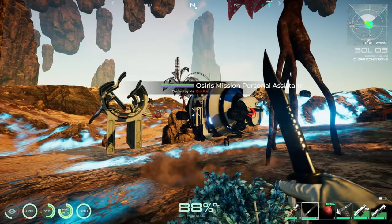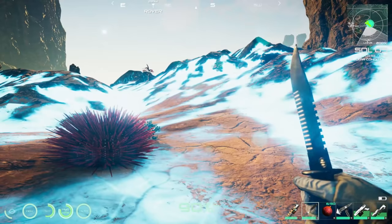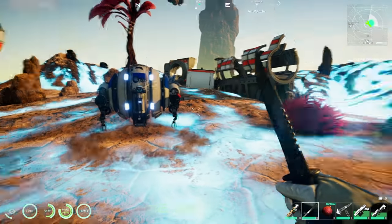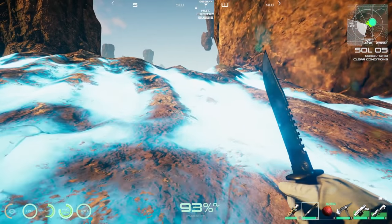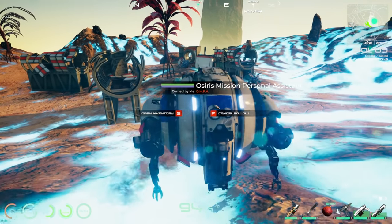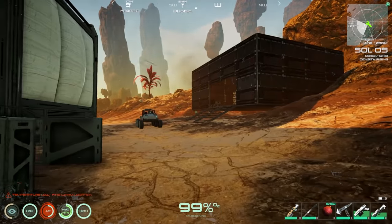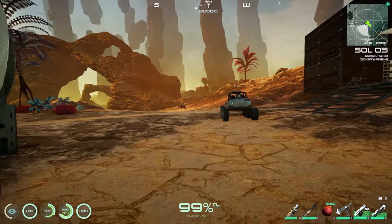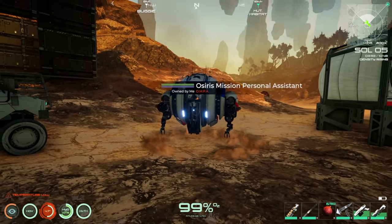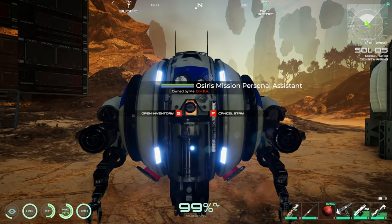We have a little drone buddy now — awesome! But we still have to walk all the way back to base to make hydrazine, which I believe is made at the chemistry lab, not at a workbench. Asking the drone if it has weapons — it used to. Setting it to stay at base while I figure things out.